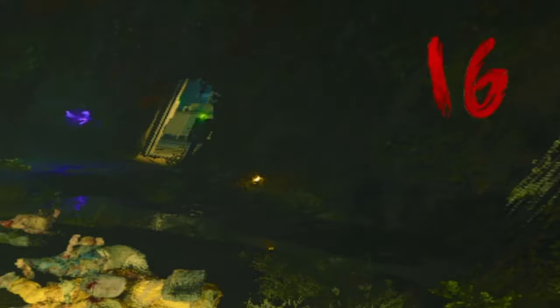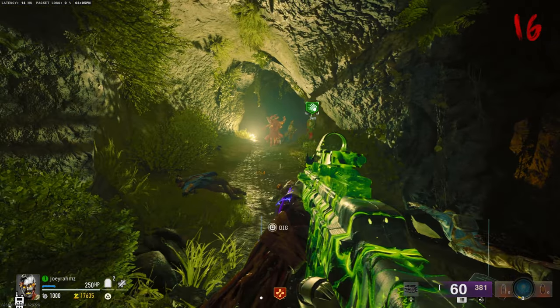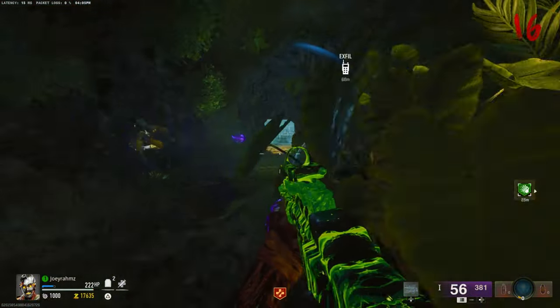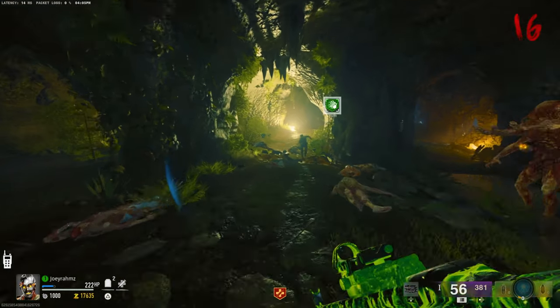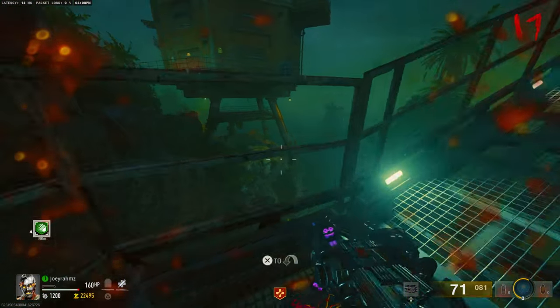You don't need any certain weapons or perks — nothing like that. Just get to round 16, and from here it's actually very simple. You're going to be waiting for this bad boy to spawn. Once he's in the game you can finally do the glitch, and it only happens at round 16 which is why you have to wait. Head over to this part of the map.